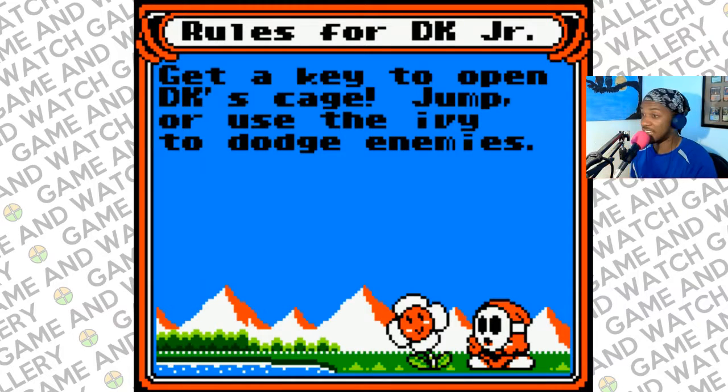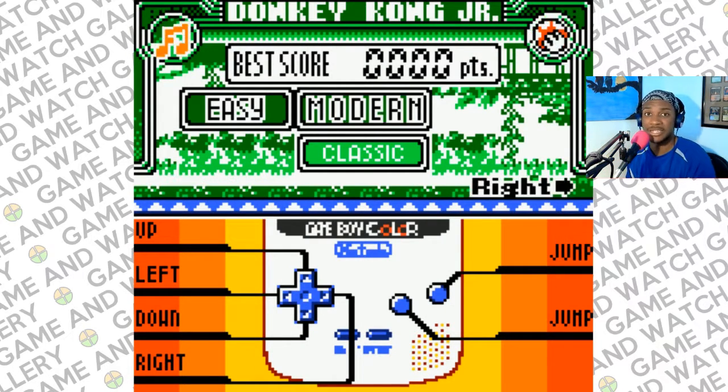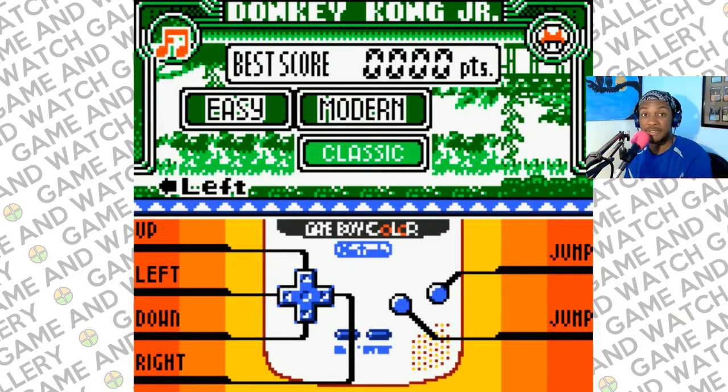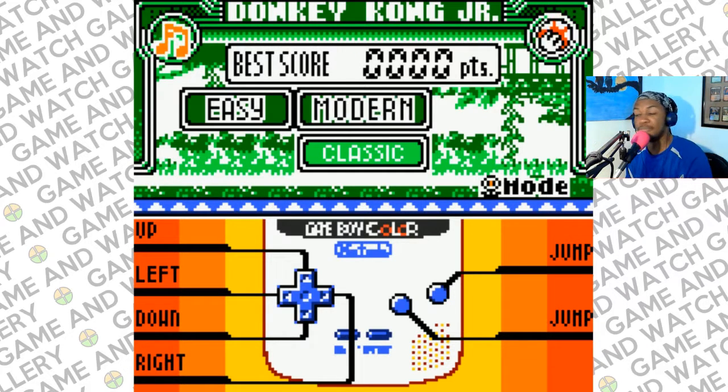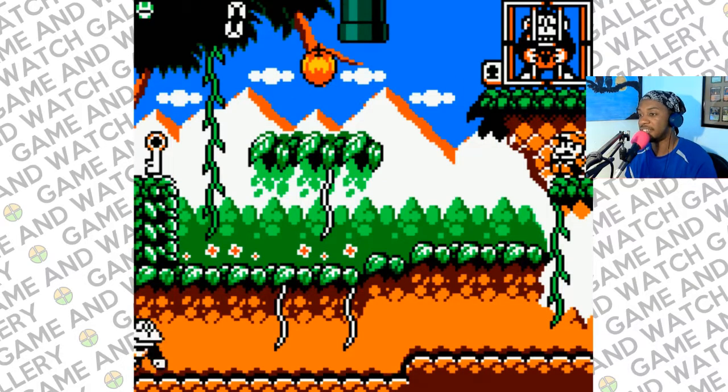The rules for Donkey Kong Jr: get a key to open DK's cage — that's Donkey Kong, in case you didn't know — jump or use the ivy to dodge enemies. This game has been remade the most. The controls are up, down, left, and right, and the buttons are jump. And in this one, Mario is the bad guy — Mario is the bad guy in this game!